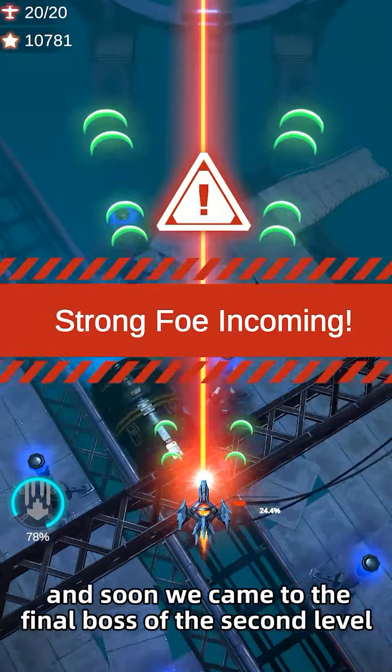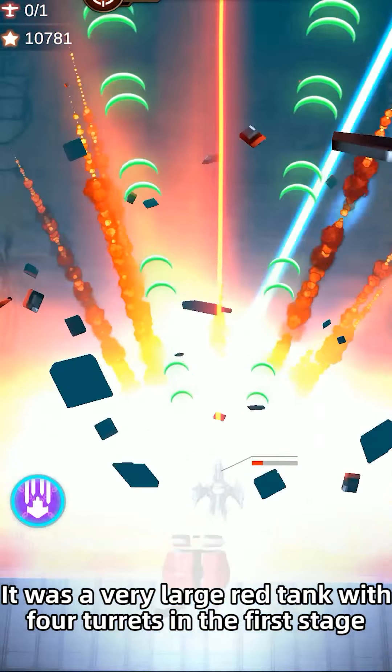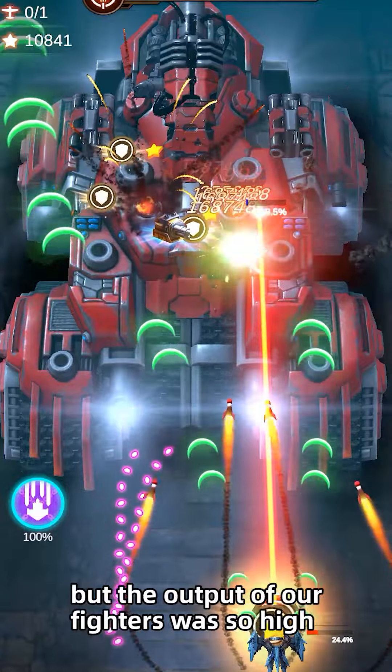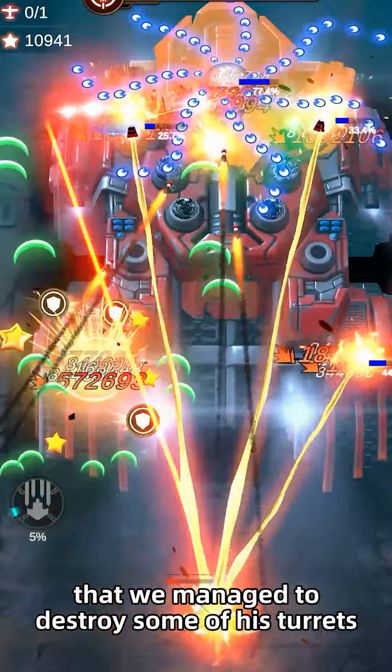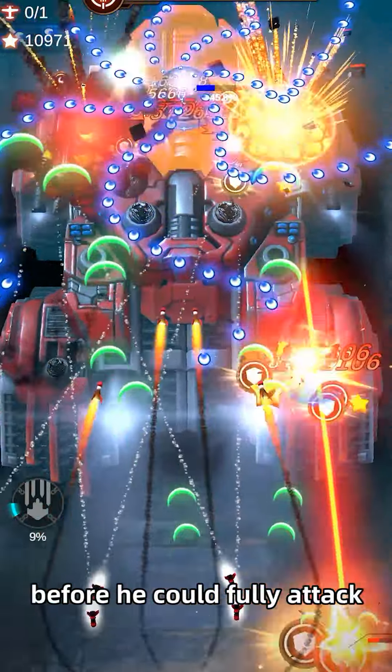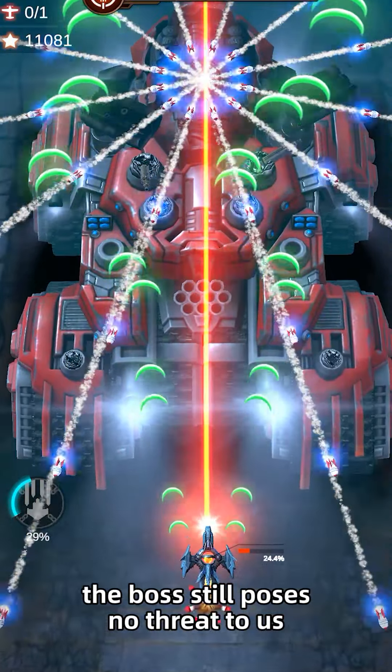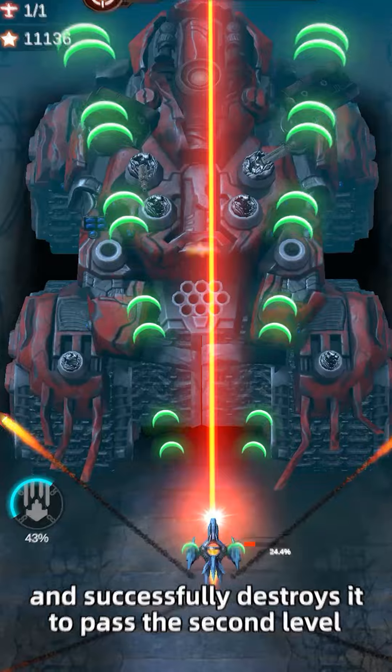Soon we came to the final boss of the second level. It was a very large red tank with four turrets in the first stage, but the output of our fighters was so high that we managed to destroy some of his turrets before he could fully attack. Therefore, the boss still poses no threat to us, and we successfully destroy it to pass the second level.